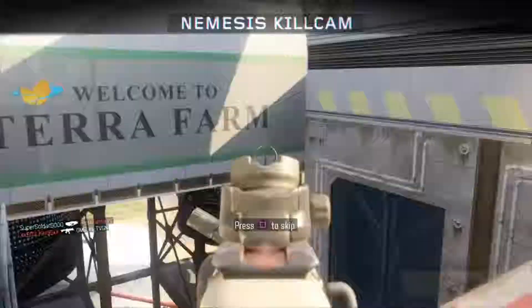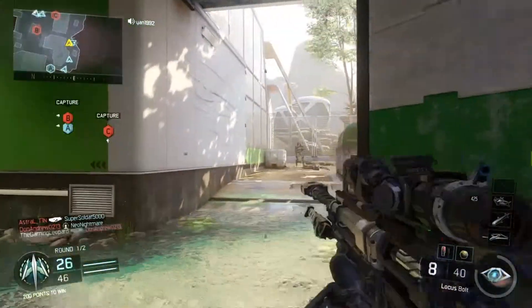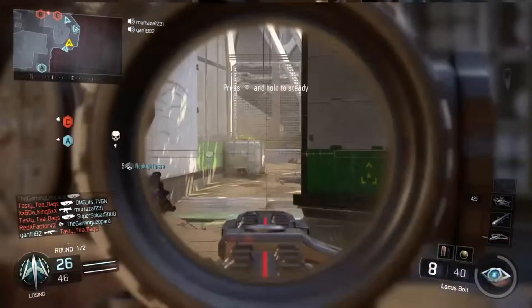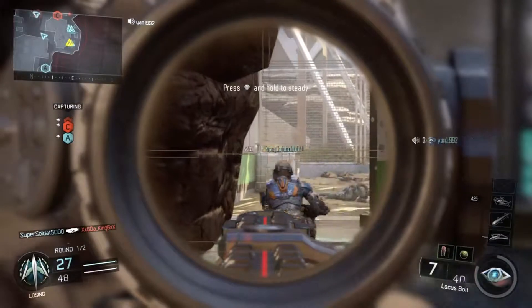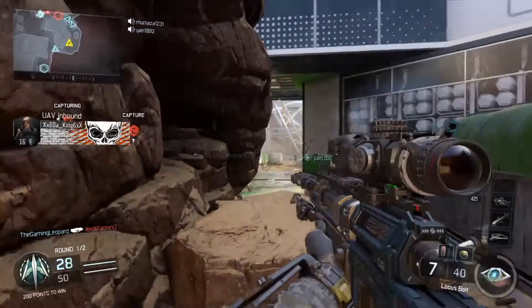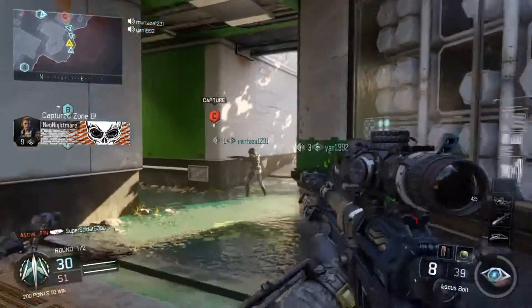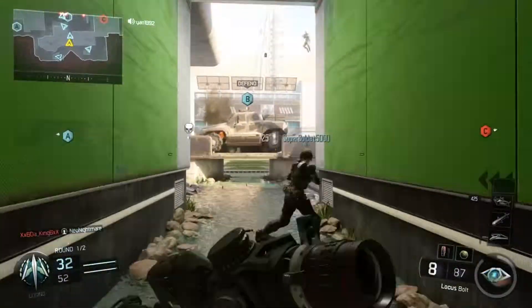Oh my god, here we go — one in six. Sniping is definitely gonna need quick draw. I can't even aim down sight, what the hell. I need quick draw so bad. The sensitivity is just as high as if you were not even aiming down sight — usually the aiming is a little slower when you're aiming down sight. I gotta get used to that.